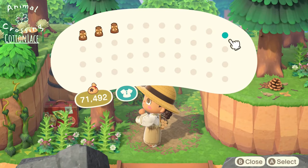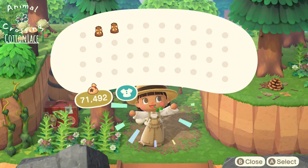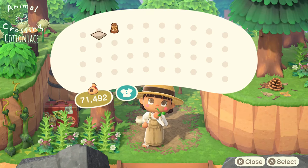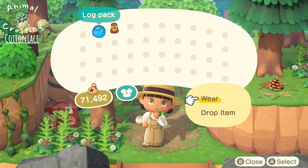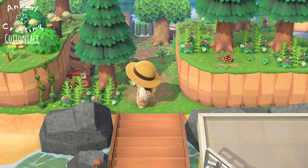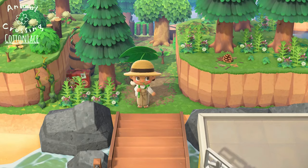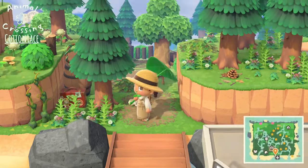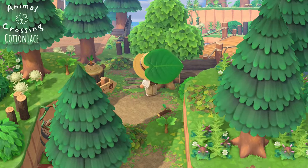Let's go ahead and pick up these gifts. A leaf — that goes actually really well with my outfit. A log pack — yes, I knew I could not go to a forest without my log pack. And a leaf umbrella. Perfect, I actually love this. Thank you so much. Let's go ahead and explore this island.